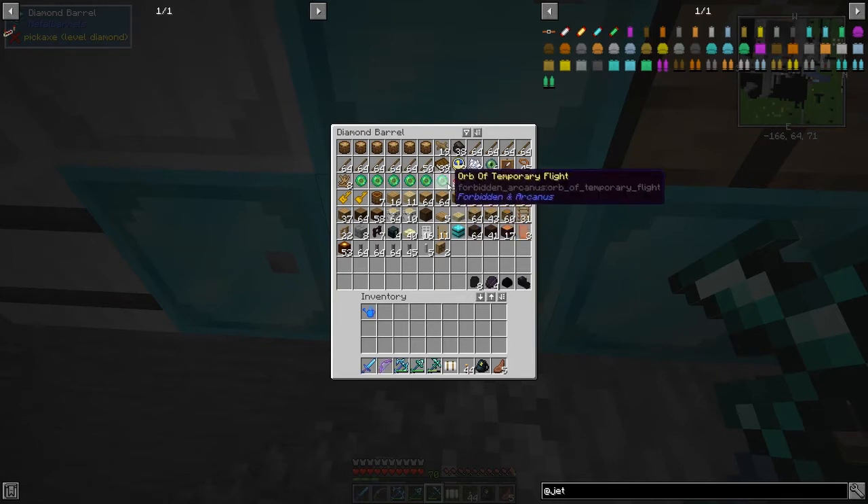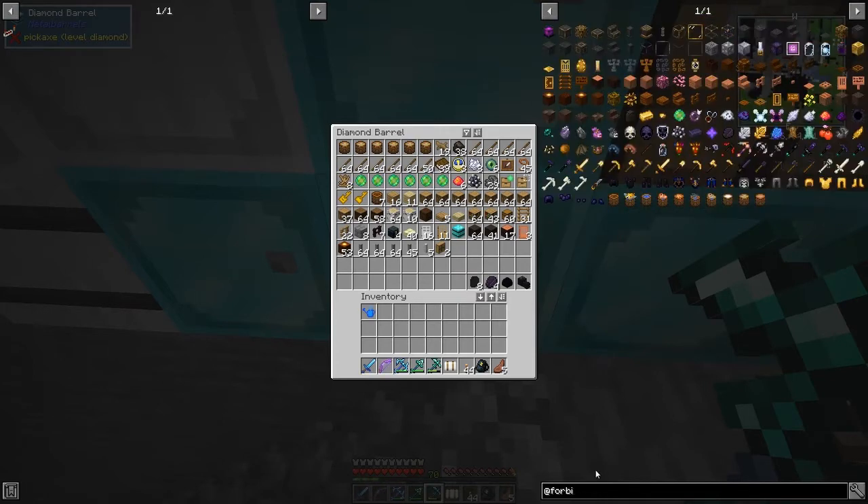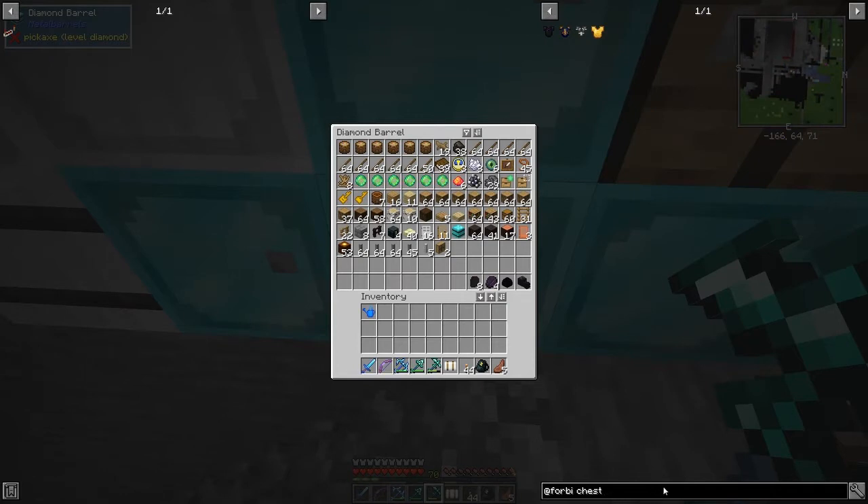One of the things I'd like to do is some of the Forbidden and Arcanus mod. Let's have a look at that. Yes, these are the types of things we've got - there's quite a lot in this mod. This is all Forbidden and Arcanus. They do have some very powerful tools and armor. Let's have a look at the chest plate - let me search for 'chest'.